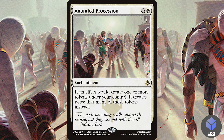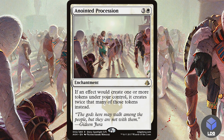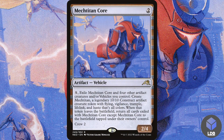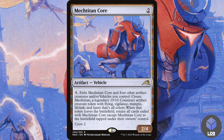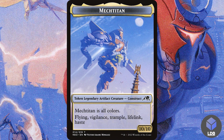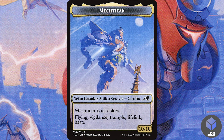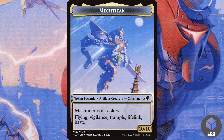We've got Anointed Procession — a green-white enchantment. If an effect would create one or more tokens under your control, it creates twice that many instead. It just doubles up all of our tokens — really strong. Another interesting card is Mech Titan Core — two mana for a 2/4 vehicle. Pay five mana and exile Mech Titan Core plus four other artifact creatures or vehicles you control to create Mech Titan, a legendary 10/10 construct artifact creature token with flying, vigilance, trample, lifelink, and haste in all colors.